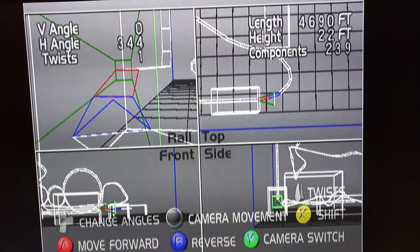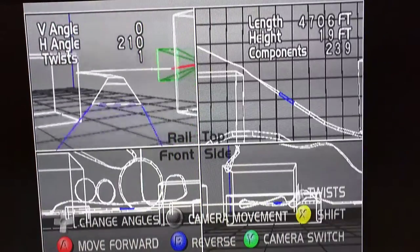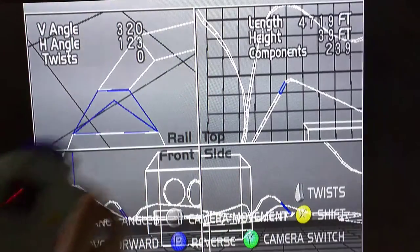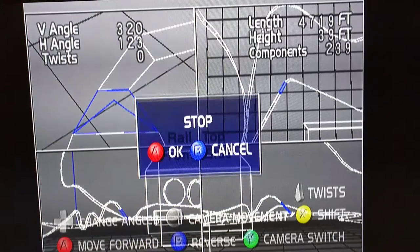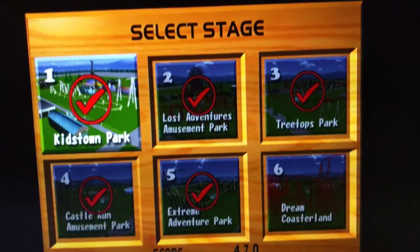This is the editor. I'm not going to mess around in this too much, but you can basically add pieces, rotate with the triggers on the Dreamcast controller. You can add in special set pieces and stuff like that, so you can add in loops automatically and then edit them afterwards. But I'm not going to show the editor right now — it's just going to be a quick tour of the rollercoasters I made.